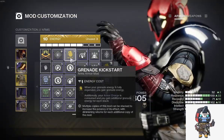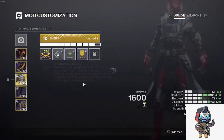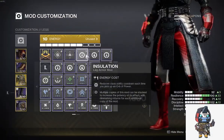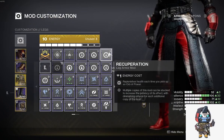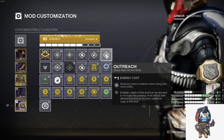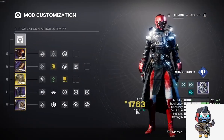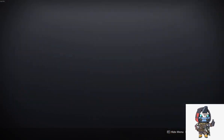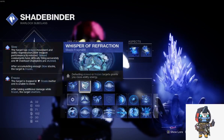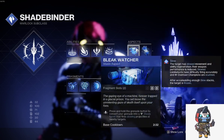The mods are kinetic siphon, grenade kickstart, momentum transfer, bolstering designation, charged up, emergency reinforcement, insulation, innervation, recuperation, with bomber, outreach, and double outreach. For the subclass: whisper of fissures, whisper of refraction, whisper of durance, and whisper of torment, with Bleak Watcher and Frost Pulse.